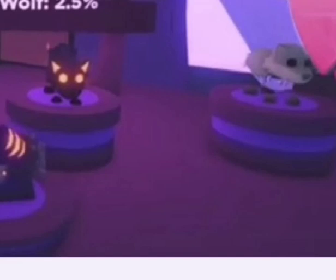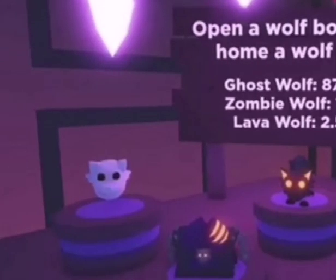Inside the wolf box, you'll have a chance of getting the zombie wolf, which we saw before — it's a very cute little green wolf. There's also this rather spooky looking lava wolf, which I think is pretty cool with his little glowing eyes. There is also a chance of getting the ghost wolf, which is an awesome looking wolf — he looks like he's wearing a bit of a white sheet! And there you can see the box in all its glory with the scratch marks and a lock that looks like the head of a wolf — it's pretty cool.